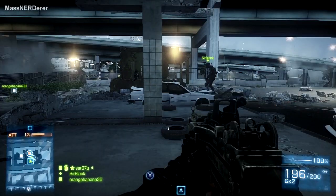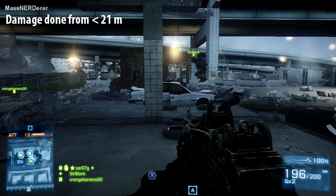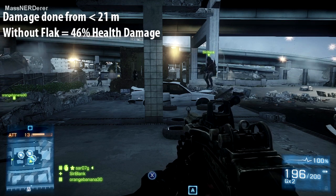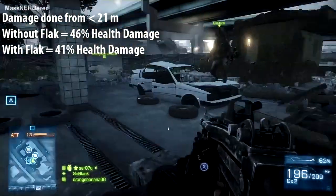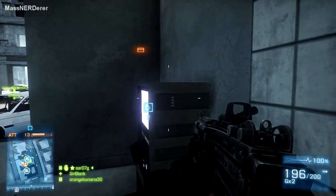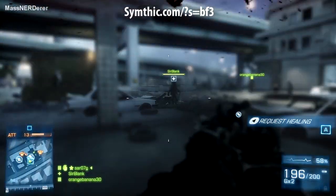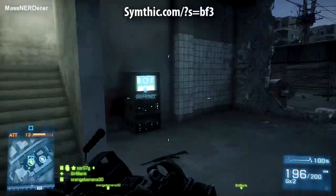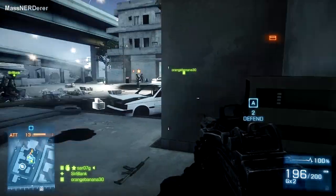First, let's describe the damage from sub-arming and arming distance. Starting with targets not wearing flak: if you're shooting from sub-arming distance, less than 20 meters, and you hit within a meter of your intended target, it'll do 46% damage. If your target had flak on, that same shot would do about 41% damage — so flak is decreasing the damage by about 10%, which matches the information on the Symthic site. In terms of health points, this 10% is only about four to five health percentage points.